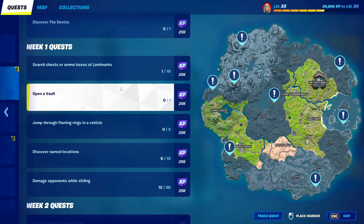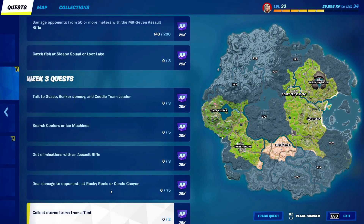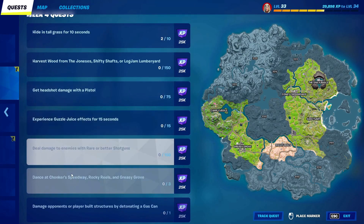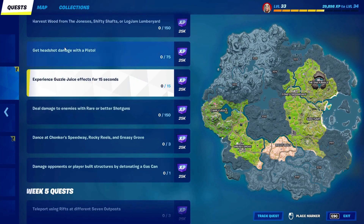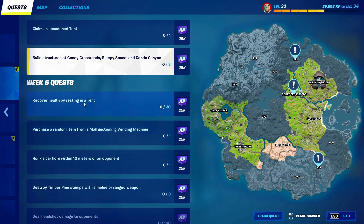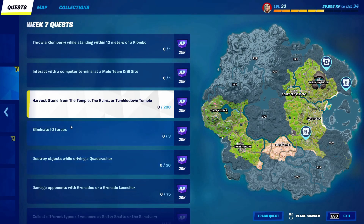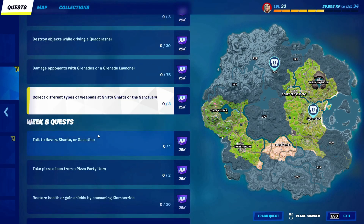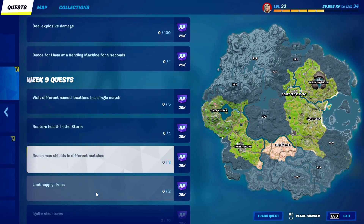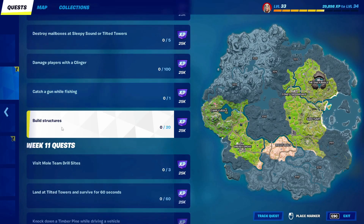Go to Season and click on everything in there — basically click on every single quest. Then go through Week 5 and click on everything, then Week 6, Week 7, Week 8, Week 9, Week 10, Week 11, and Week 12 is the last week.